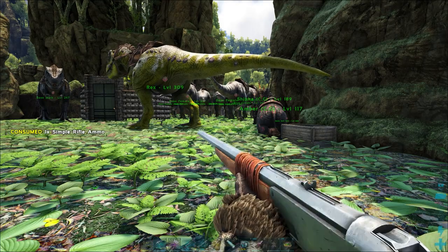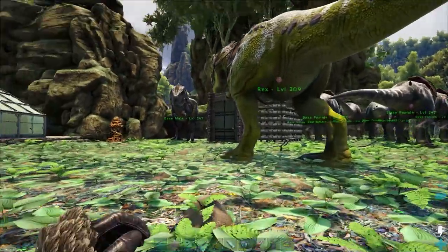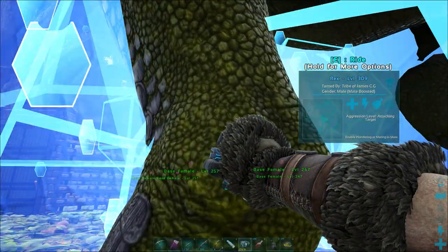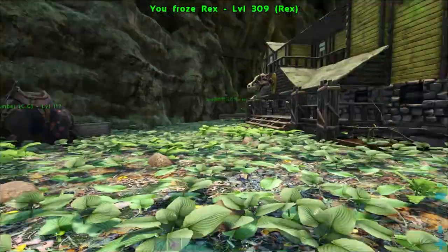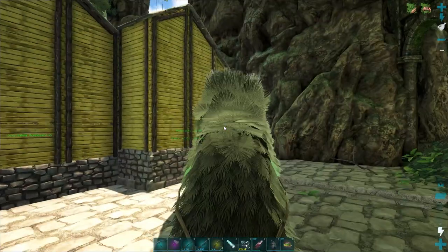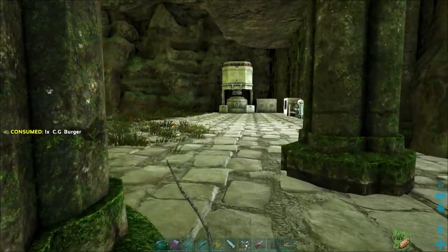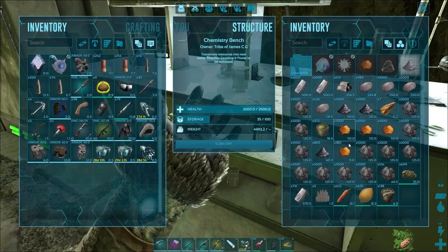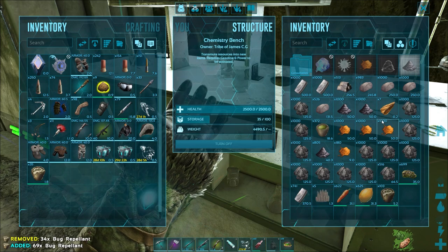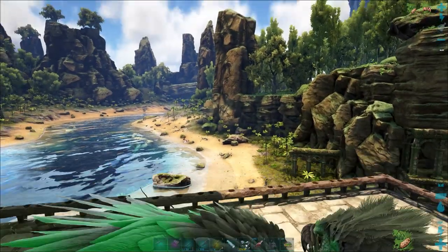If we're going to go with rhinos, I'm going to need a way to get a lot of cementing paste, and just farming beaver dams is not going to be enough. I'm also going to need to make veggie cakes. So the plan today is I want to head over to the Redwoods, because taming a bee is usually a pain in the arse. But I don't know if Wildcard has patched something or changed something, because on this map there's a way to grab bees pretty easily. We'll need some bug repellent.